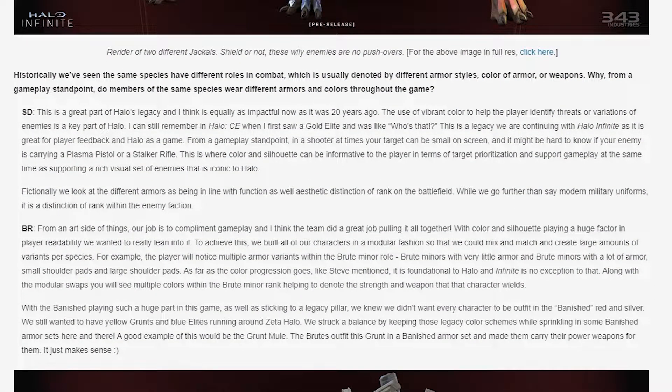The team is then asked what armor styles, color, and weapons of choice for enemy ranks do in the sense of gameplay — as for lore reasons, it is rather obvious. This is a great part of Halo's legacy and is equally as impactful now as it was 20 years ago. The use of vibrant color to help the player identify threats or variations of enemies is a key part of Halo — I can still remember in Halo CE when I first saw a gold Elite and was like, who's that? This is a legacy being continued with Halo Infinite. In a shooter, your target can be small on screen, and color and silhouette can be informative to the player in terms of target prioritization while also supporting a rich visual set of enemies iconic to Halo.